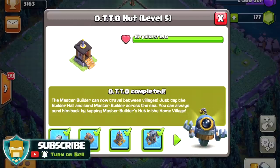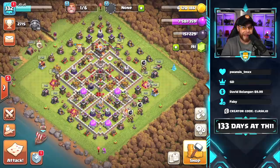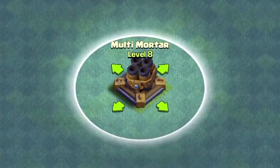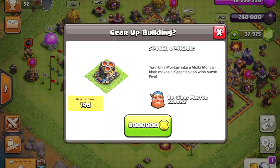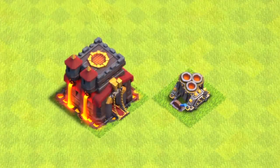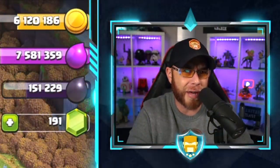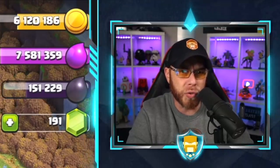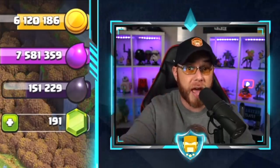Yesterday we obtained the 6th Builder, but you can see that he has still not been put down. I got a little carried away with the edit on the last episode — it was a very important video. A guide on how to obtain the 6th Builder has got to be a good video, because there are a lot of players out there that just don't know how to do it, and we want to make sure we provide them all the tools to gain success.